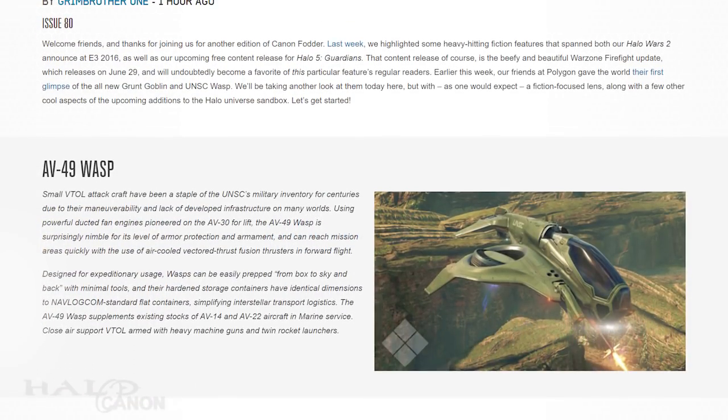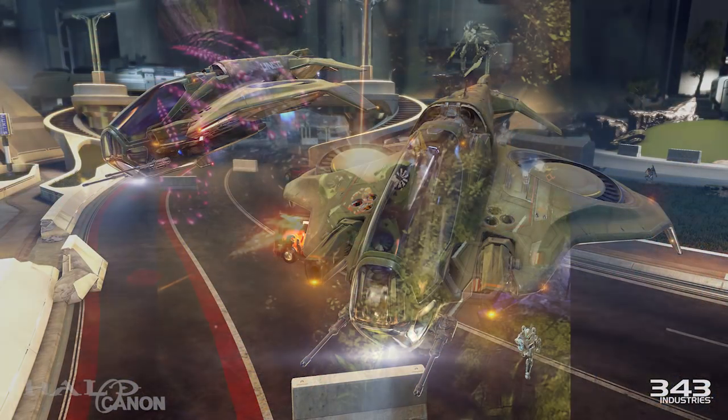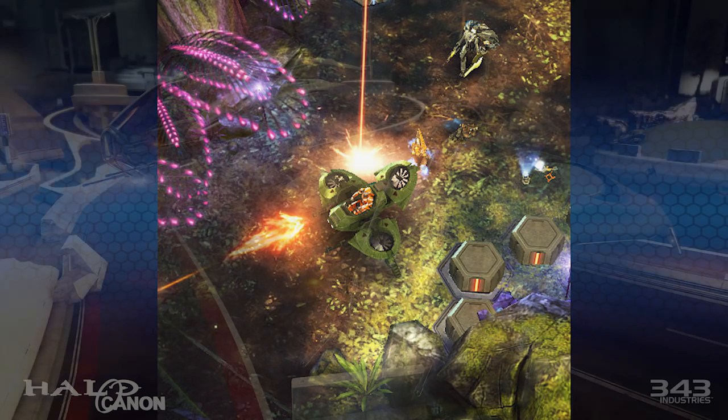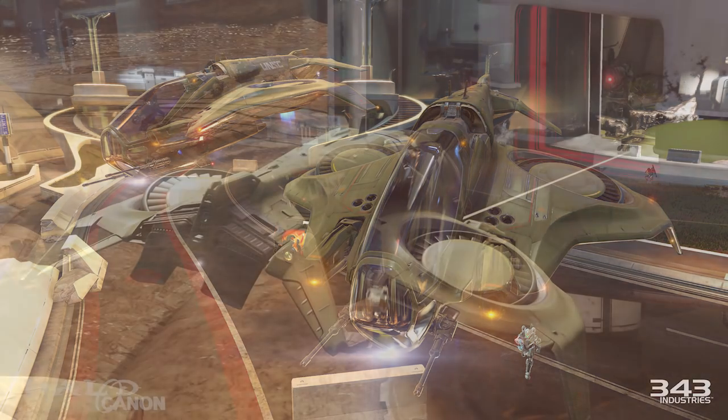We start out with the AV-49 Wasp, the newest addition to Halo's ever-expanding VTOL family. Small VTOL attack craft have been a staple of the UNSC's military inventory for centuries, due to their maneuverability and lack of developed infrastructure on many worlds. Using powerful ducted fan engines pioneered on the AV-34 Lift, the AV-49 Wasp is surprisingly nimble for its level of armor protection and armament, and can reach mission areas quickly with the use of air-cooled vector thrust fusion thrusters in forward flight.